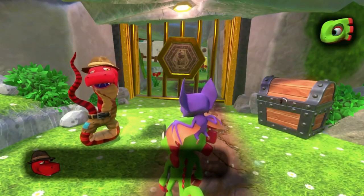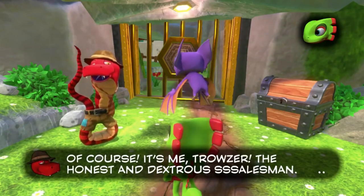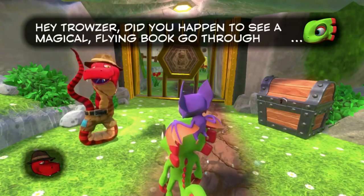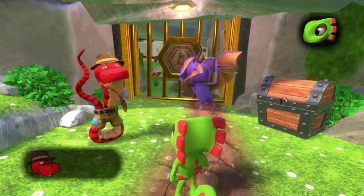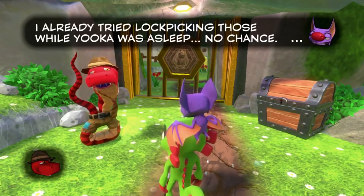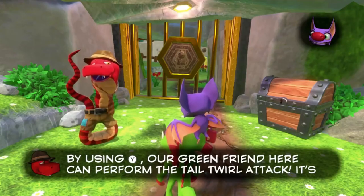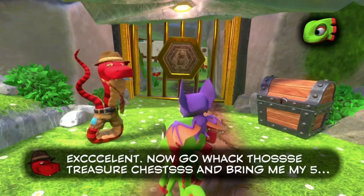We meet Trouser, the salesman NPC. Laylee recognizes him as the crook who sold them a dodgy flat screen. We ask if he saw the flying book — he wants five quills for the information. He explains that to unlock treasure chests, you need special moves. By pressing Y, you can perform the tail twirl attack. Press Y to attack — got it. He tells us to go whack those treasure chests and bring him his five quills.